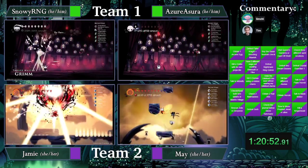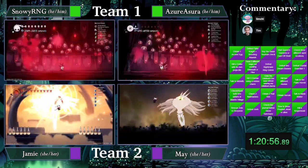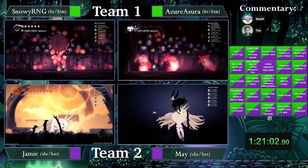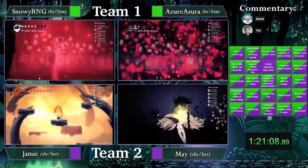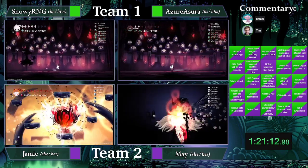I think Snowy is just going to AFK in Black Egg for a little bit. May is not having trouble — she's got a lot of friends with her. She has a couple pals to help her out with the Radiance fight. They're both fighting Grim. I respect it. We better see an underplatform from May here — let's go! We see the GG from May.